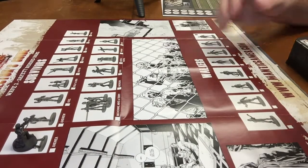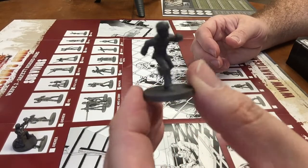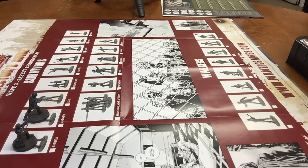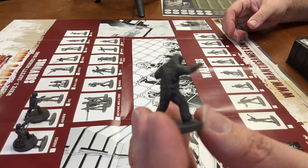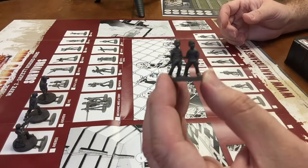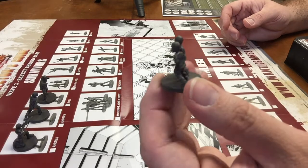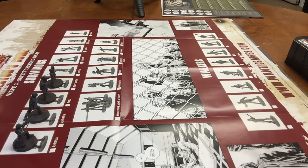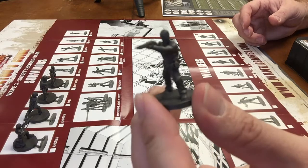Next we have Andrew. And then we have Big Axel — he is one of the prisoners. Billy and Ben. Dexter, also a prisoner. Troublemaker.